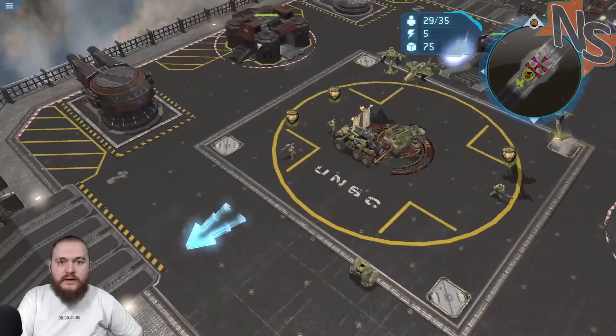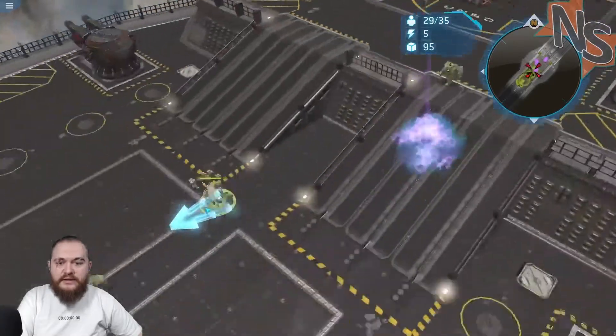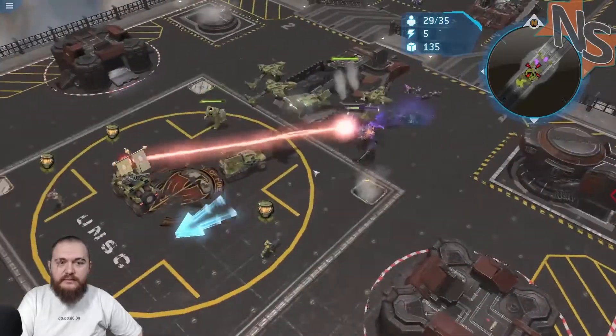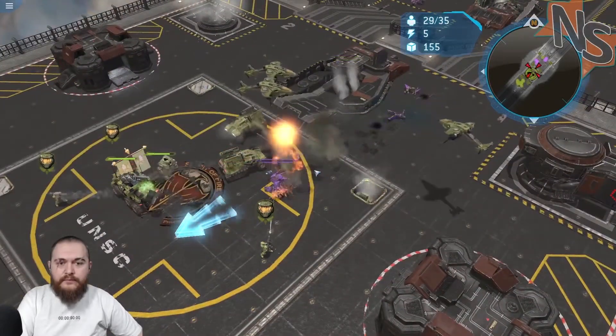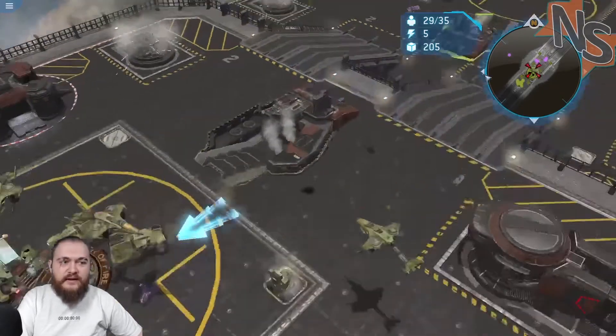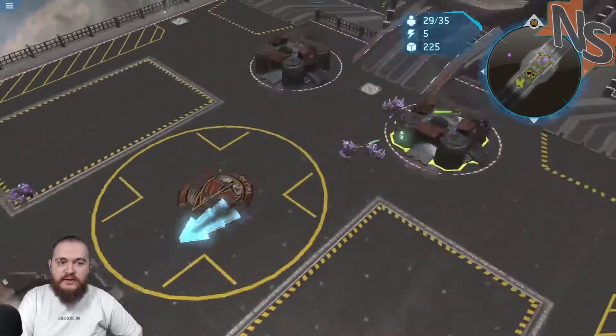I do have them back here, so that's fine. I can do them back here and let those ones get taken out easily. As long as this force stays here, they're not going to get past with any of their ground units.